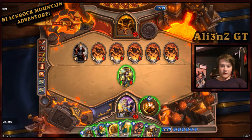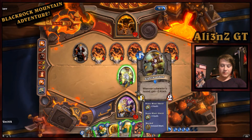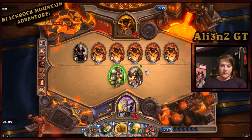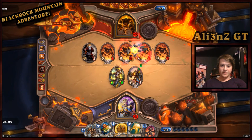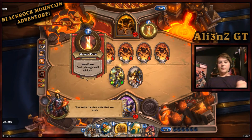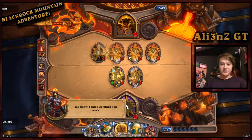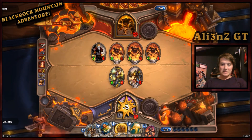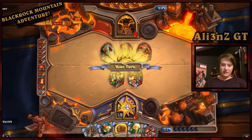I would say the best option here is to heal this, get the attack buff, and put out this minion. Taking out one of the two-health ones is probably the right choice because that only does one damage to us. I'm assuming he's going to have something — Bloodlust! Oh my god, he's not had this before. Seven attack, three attack, three attack. That hurt.